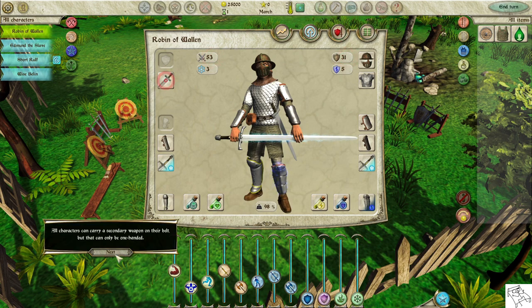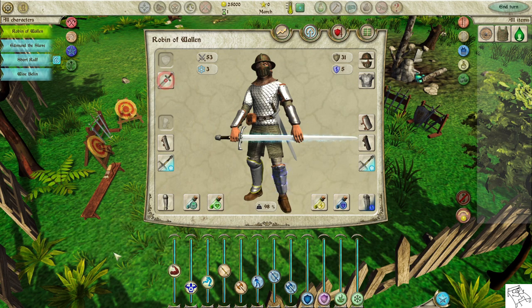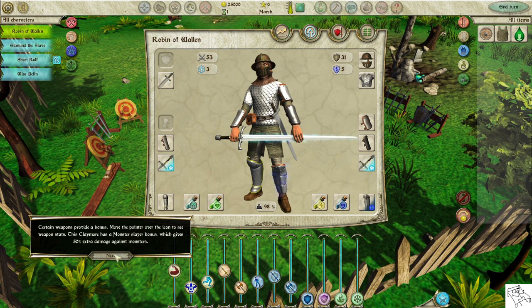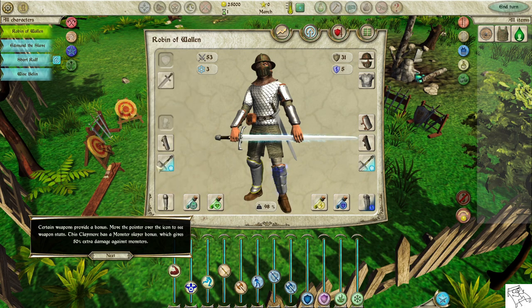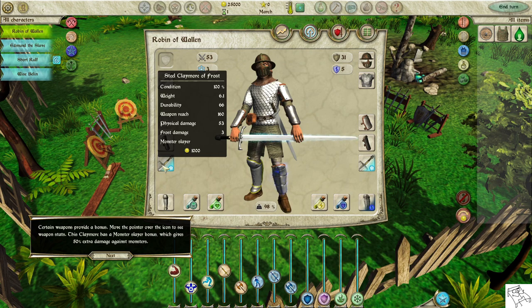All characters can carry a secondary weapon on their belt, but it can only be one-handed. Certain weapons provide a bonus — move the pointer over the icon to see weapon stats. This claymore has a Monster Slayer bonus, which gives 50% extra damage against monsters.